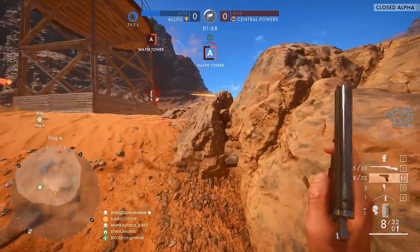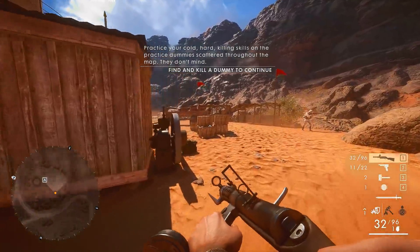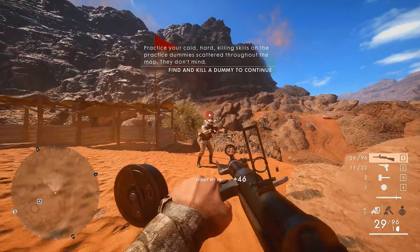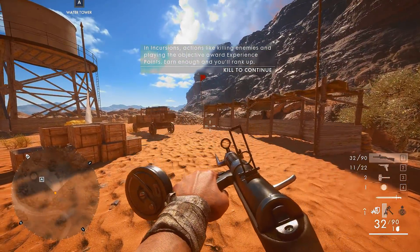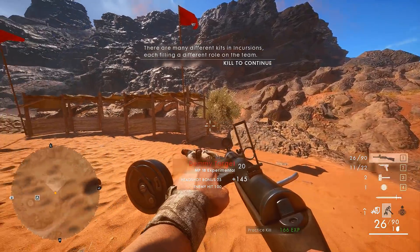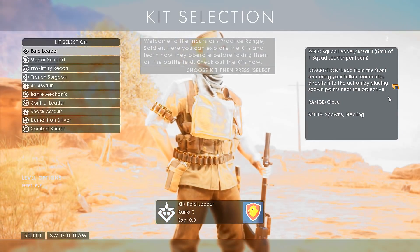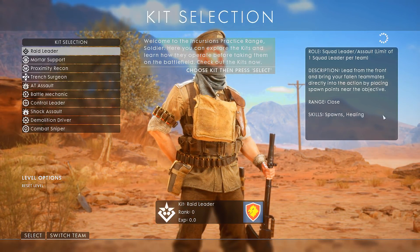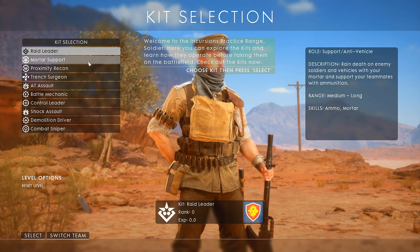Firstly, we have a brand new AI mode — the new test range. This is essentially what people have been asking DICE for for ages. Right now on Sinai Desert we can load into a game, choose any kit we like and start messing around. We can get a feel for the kit and the weapons that kit uses.